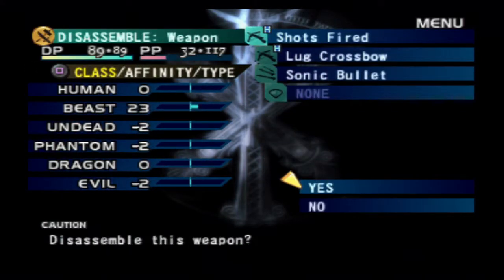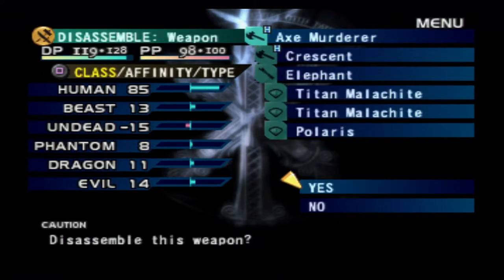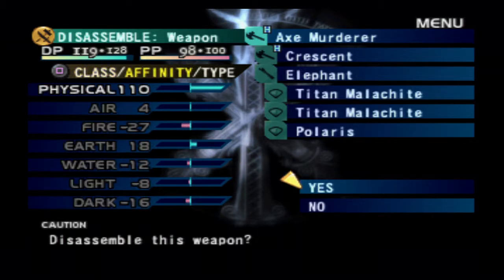I finally got a better crossbow — the lug crossbow, which I think is the third or fourth highest. That's actually the third highest crossbow right here. My axe, however — the crescent — that is the highest single-handed axe you can get, so it's maxed out. With those Titan Malachites on it, it's 100 to 10 physical, so yeah, it hurts a lot. And somehow it also has the highest magic or intellect stat so far, I'm assuming because of the gems.